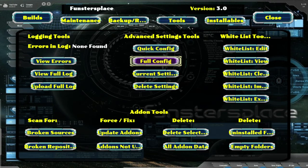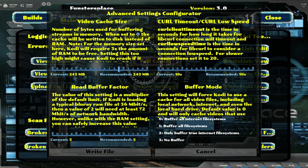Personally, I like to go to full config. When I go to full config and read all this stuff — my video cache size I like to bump all the way up, I leave my curl timeout alone, my read buffer factor I like to bump all the way up also, and for my buffer mode I like to put it on one. If you read all this stuff you shouldn't have a problem understanding what's going on. Whatever you choose to do, just make sure you guys write the file.